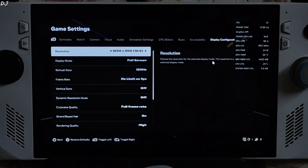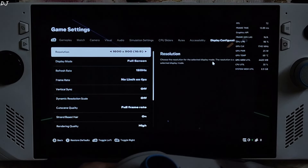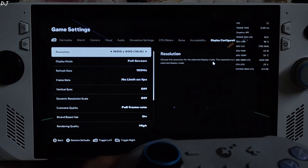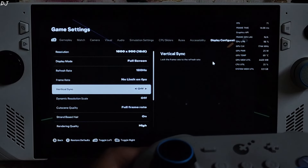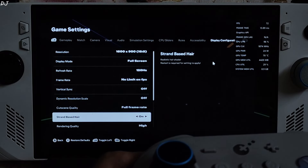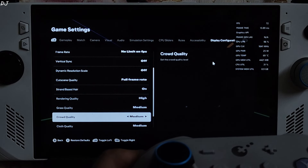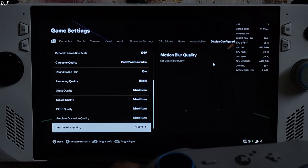In game settings: 900p resolution. I'll be targeting 50 to 60fps base FPS, then using AFMF2 to double it. Full screen mode, refresh rate 120Hz, uncap the frame rate, VSync off, dynamic resolution scale off, cutscene quality full frame rate, strand-based enabled, rendering quality set to high, rest of the settings set to medium, motion blur disabled. Starting a match.